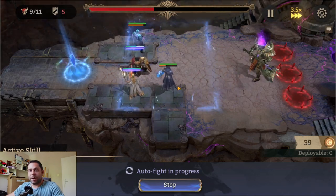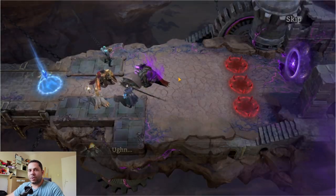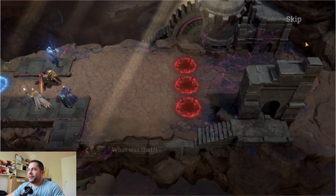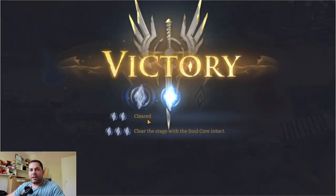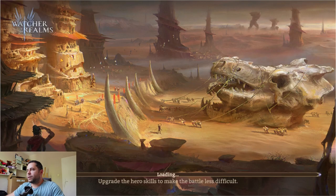If you have an archer you can easily put him on the vaultus place, and if they have the range — normally archers have big range — you can actually kill the boss before the boss even comes. This is one of the things you can actually do.